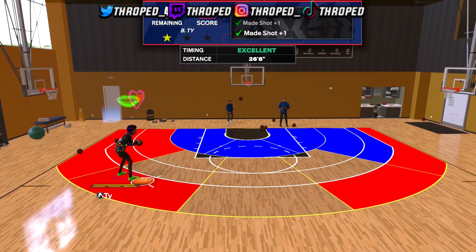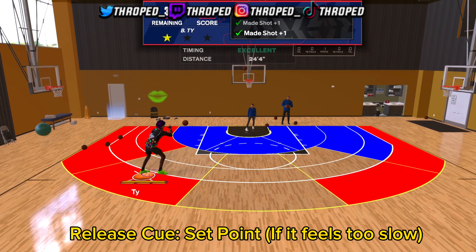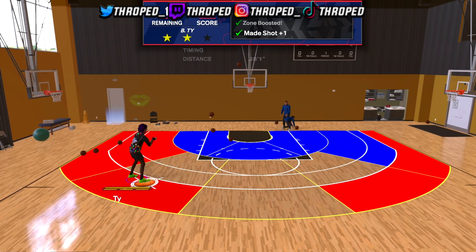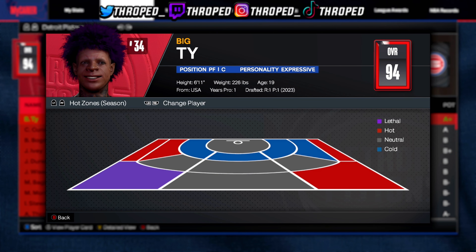This jump shot I'm using is smooth. At 6'11" you're shooting over everybody - you don't have to worry about getting crazy contested. You're shooting over little guards, anybody who tries to guard you. The visual cue for this jump shot is 'push,' and as y'all can see, my hot zone is not a lethal zone.